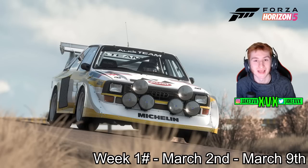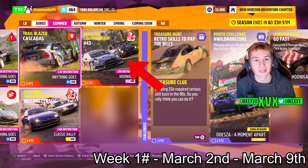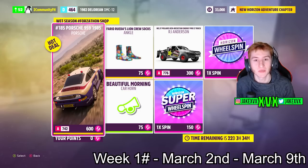For the first week, at 20 points you can get the third new car of this month — the Audi Quattro S1, the one we saw a few days ago in the screenshot. At 40 points you can get the BMW X6 M. There's also another new car this first week through a seasonal championship: the 2016 Hoonigan Gymkhana 9 Ford Focus RS RX. We previously had the Gymkhana 10 Ford Focus RS in the game; now we have the Gymkhana 9 — this is probably down to Ken Block's passing. The Forzathon Shop for that first week has the Porsche 959, the Polaris truck, a car horn, and the Lion Crew socks.